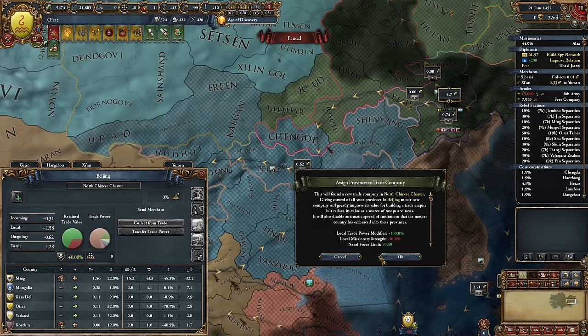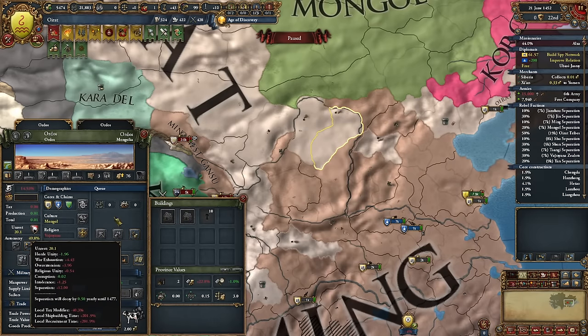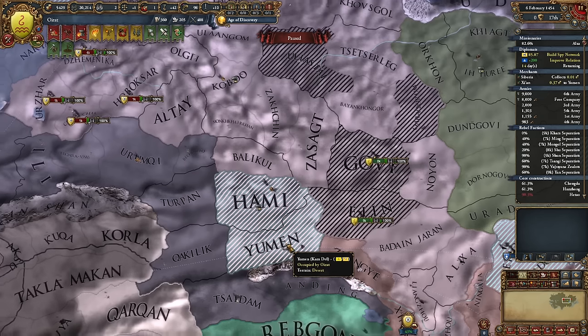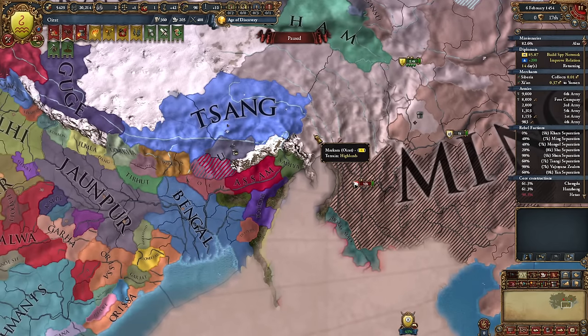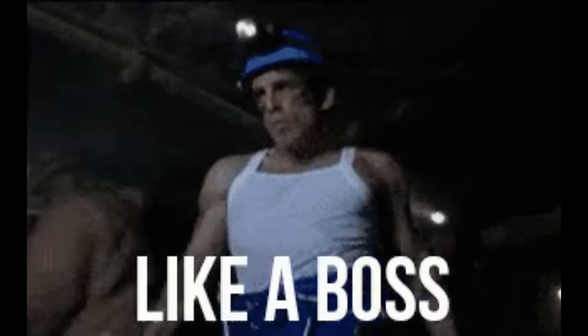I added all newly conquered territories to trade companies, which realistically reduced unrest in provinces and provided greater religious unity. I also managed to get oaths of fealty from tribes. The most important thing in the war with Karadel, apart from money from Ming, was to capture those territories from Camus. It opened the way to the second stage of my plan — the first stage being the money from Ming.